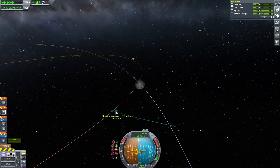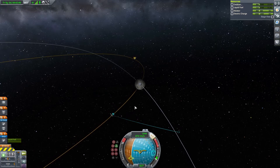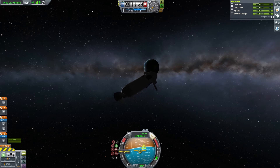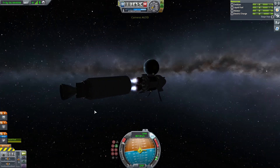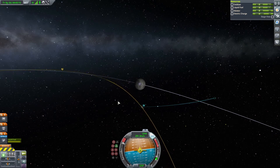Once you hit your upper apoapsis you can thrust retrograde, and what that does is it obviously slows you down. It's always about either pushing retrograde or prograde — that's pretty much all you have to do. If you go full throttle retrograde while you are at the apoapsis of the Moon it makes your orbit change, and your orbit will change so that it surrounds the Moon, as you can see.